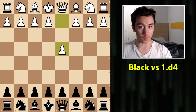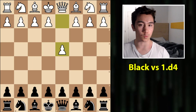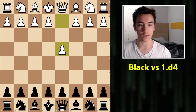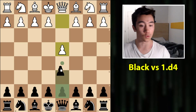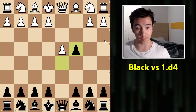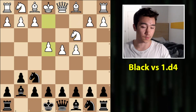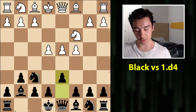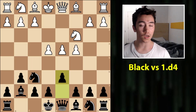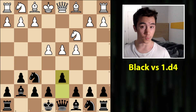Today, I want to talk about something very important, and it's on the topic of your black repertoire against 1.d4. This might seem like a random topic — against d4, I play whatever opening, maybe the Queen's Gambit Declined, the Queen's Gambit Accepted, or perhaps a hypermodern opening like the King's Indian Defense. But there is something you need to be quite careful about regardless of what opening you play versus 1.d4, and it's this concept of move orders.